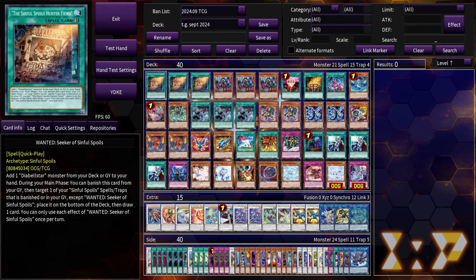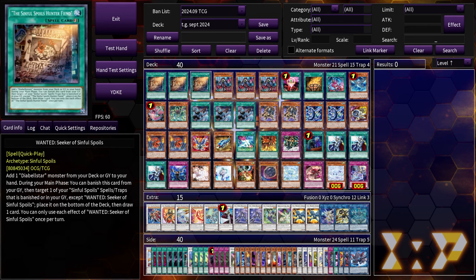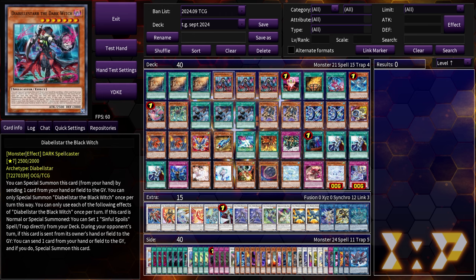Snake eye has not been hit as much as I thought it was going to be. With the megatons right around the corner, prices should be going down. Azamina is going to cause steady demand for the sinful spoils and snake eyes engines, but pure snake eye is probably not going to be around — everyone is moving to the fiendsmith engine, fire king, or some other variant. The sinful spoil stuff is still going to be pretty pricey.